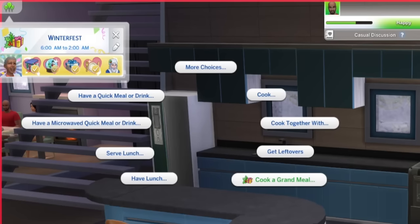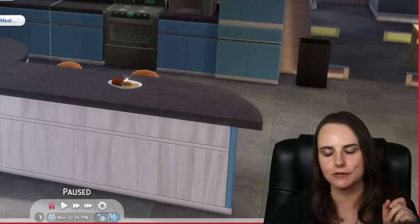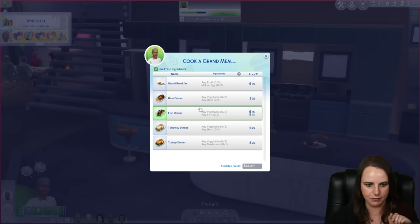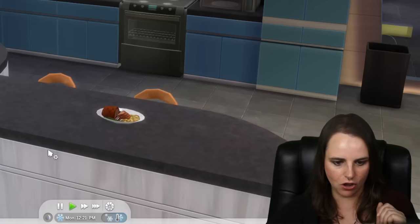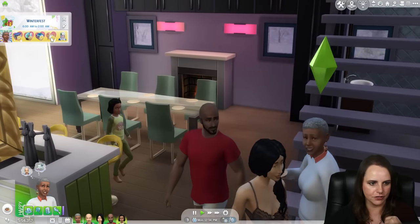The Seasons expansion also allows your Sims to cook a grand meal - obviously that's one of the traditions for Winterfest. If you click on the refrigerator during the Winterfest holiday, you'll have the option to cook a grand meal. You can choose from a grand breakfast, a ham dinner, a fish dinner, a tofurkey dinner, or a turkey dinner. Once your Sim has cooked the grand meal, click on it and choose Call to Grand Meal, and everyone can grab a plate and eat together - that will satisfy the grand meal tradition for Winterfest.